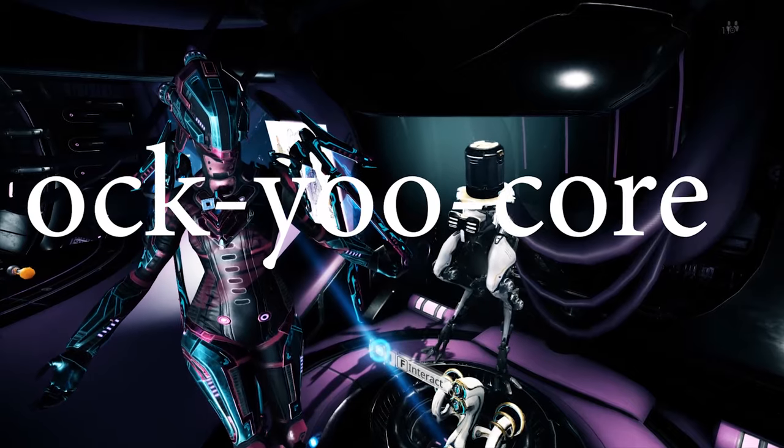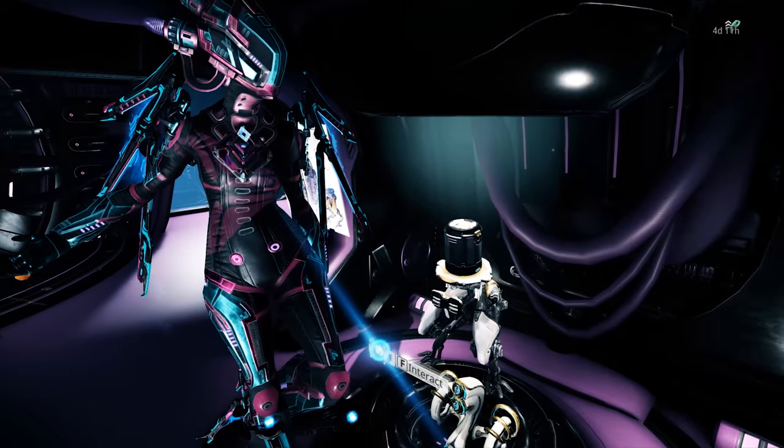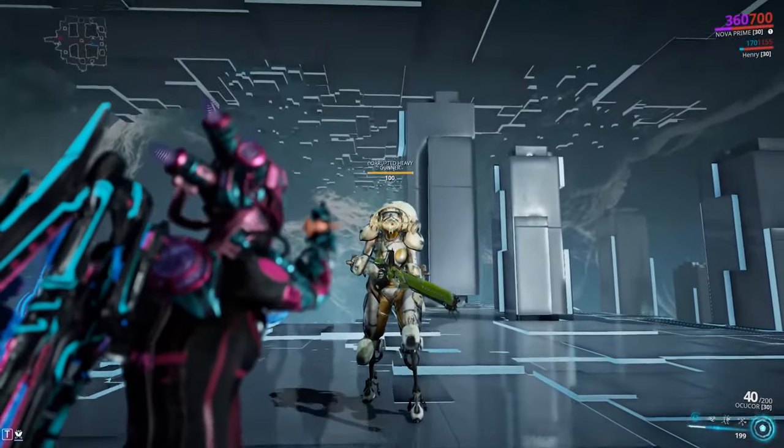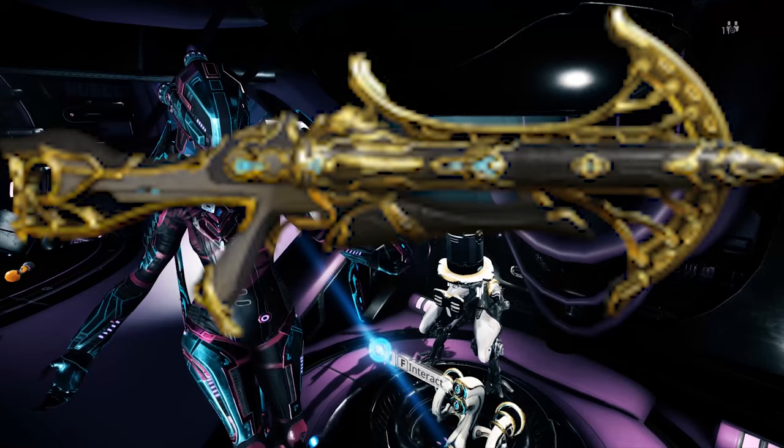The Okukur — the dojo lab secondary that released with Fortuna. It's nothing top tier, as all new weapons that are released. God forbid DE release a weapon better than the Tigris.